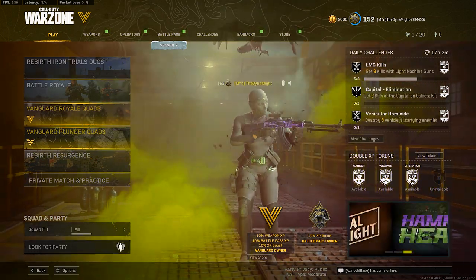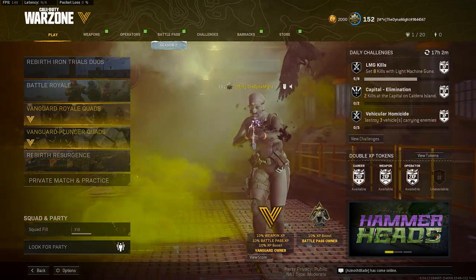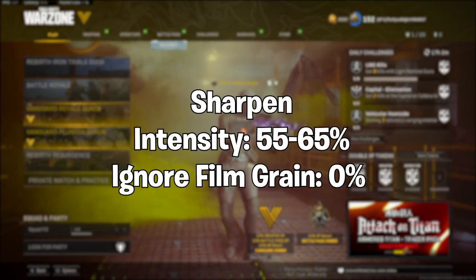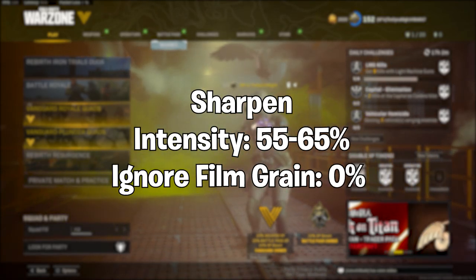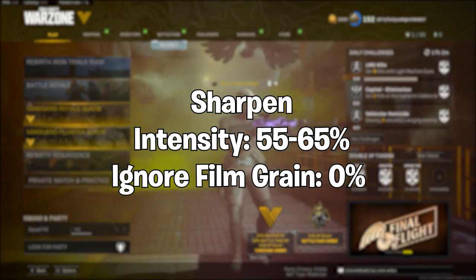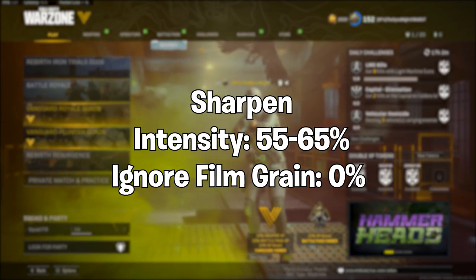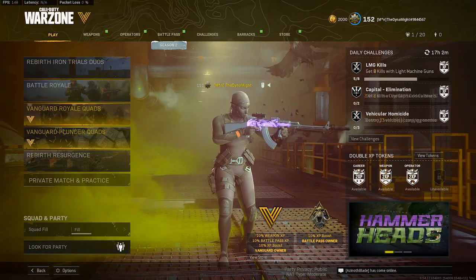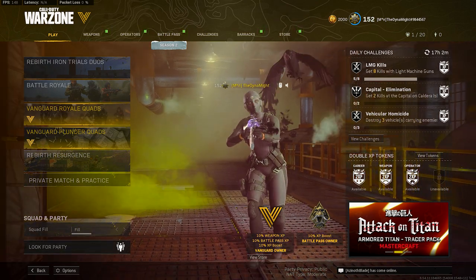The last filter you need for NVIDIA GeForce is Sharpen. Set the Intensity to 55 to 65 - personal preference, I lean towards 55. Ignore Film Grain, leave that at zero percent. And that's it for the NVIDIA GeForce filters - it's not that hard.